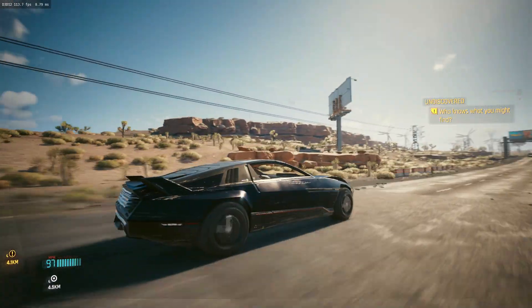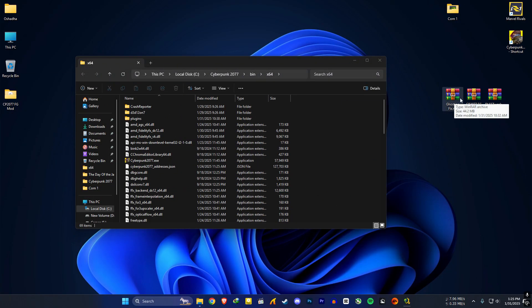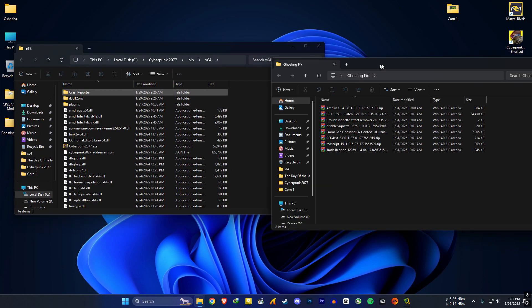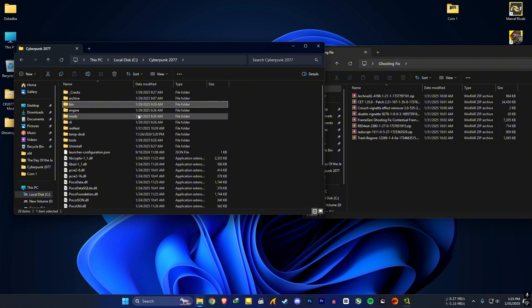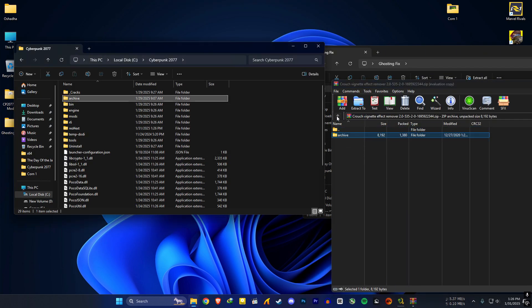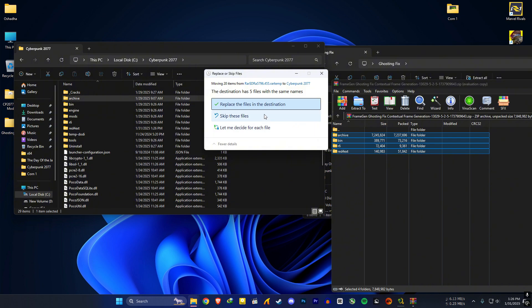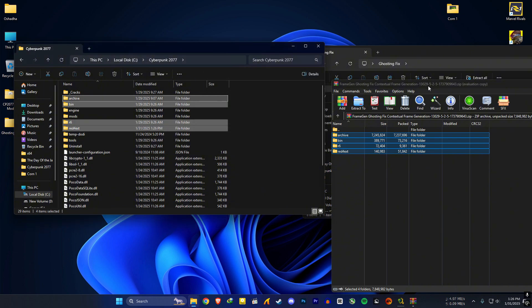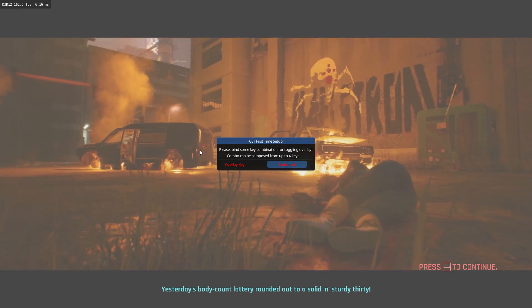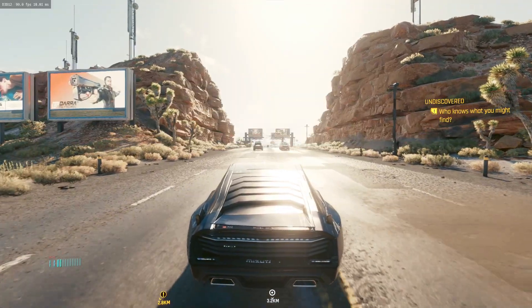As usual, we have the ghosting issue — let's see if Ghost-in-Fix is working. To install Ghost-in-Fix, extract these files. Go to the main game location where the bin and engine folders are and extract all of the files there except the Ghost-in-Fix file — keep that for last. Finally extract the Ghost-in-Fix files and replace everything. When you first open the game you'll get a prompt — click Unbound and assign any key you don't use for the game, then press that key to close the menu. The fix is still working.